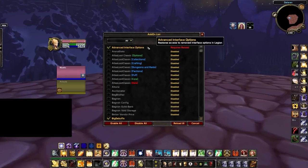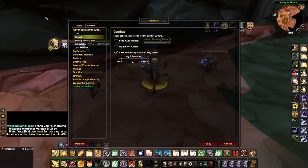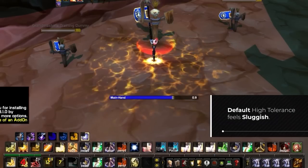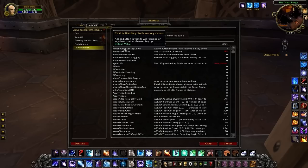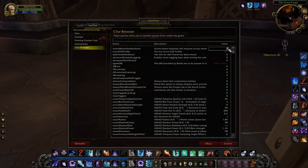Next we have Advanced Interface Options. Go into the Combat section and adjust your Lag Tolerance, which should be set to around 100 above your latency to make gameplay more fluid. Having it set to 0 makes it difficult to chain globals back to back, but pushing it too high makes gameplay sluggish, especially for melee. Also go into the CVar browser and search for Show Class Color in Nameplates, setting the value to 1. For Cast Action Keybinds on Key Down, we suggest leaving it set to 1 so abilities trigger on key press, making gameplay faster — though some players prefer setting it to 0 to activate on key release, which can help with instant interrupts.